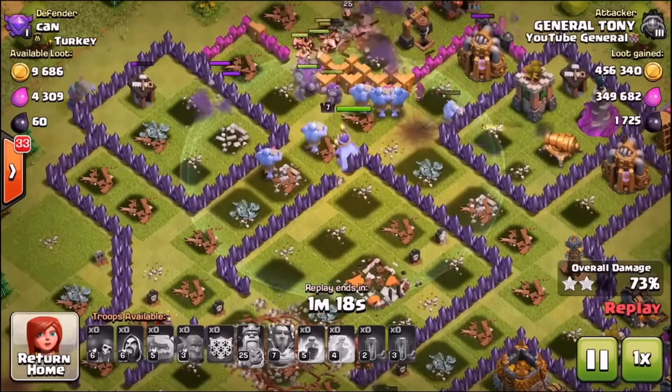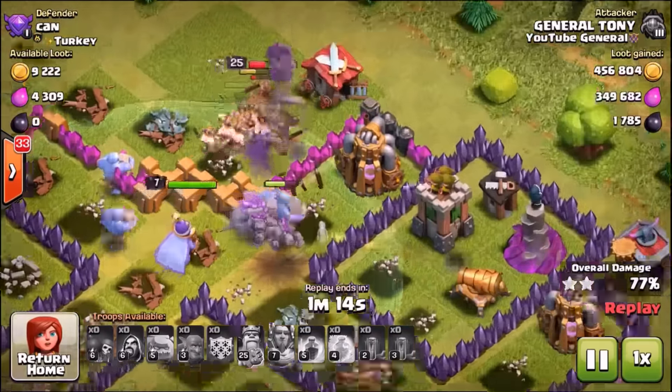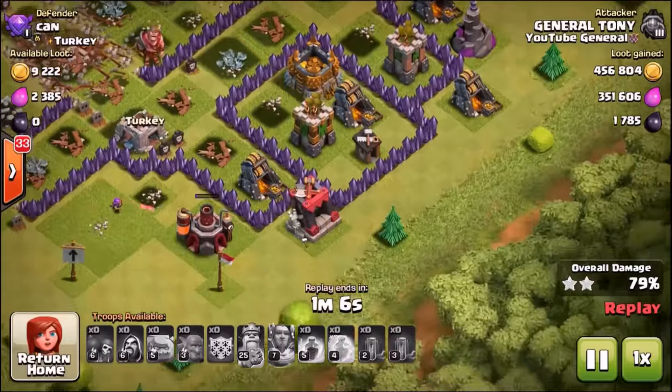They are the only troop in the game with the ability to do that, and they absolutely destroyed it. It was so fluky — I had no idea that Inferno Tower was there, so I won't pretend it was on purpose. But wow, these bowlers definitely gained a little bit of respect from me.